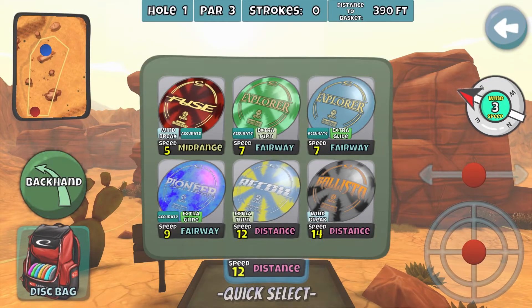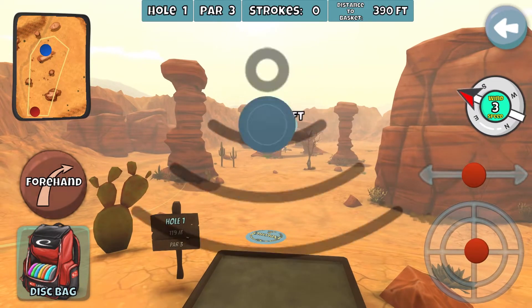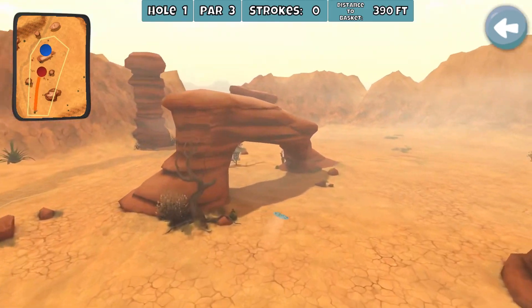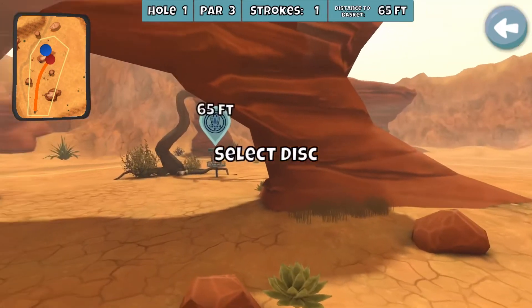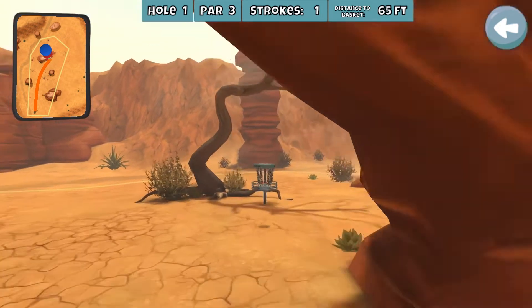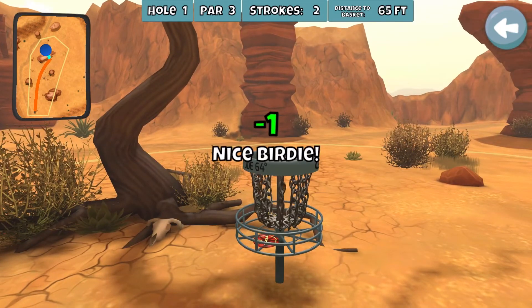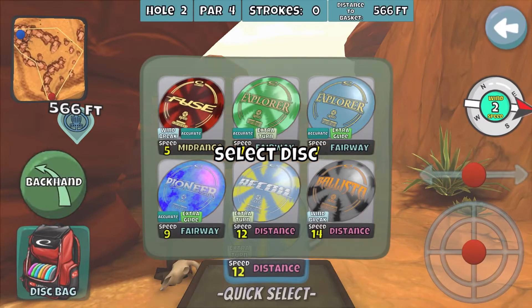This is my basic bag, and the point of this is just to help some newer players out that might not have all the top tier discs. I'm gonna go forehand because the wind is right to left. Although that didn't shot shape very well, so maybe the backhand is still better for this hole — pretty much disregard that.